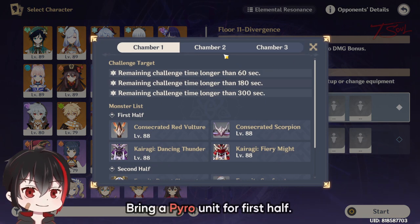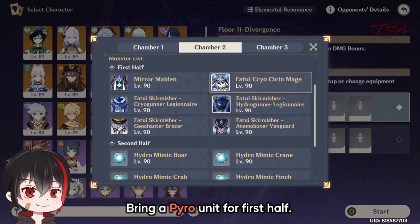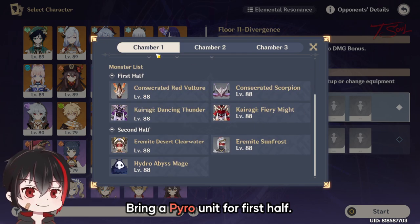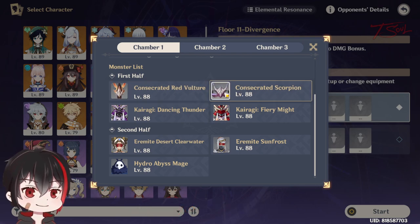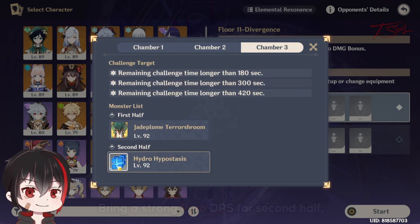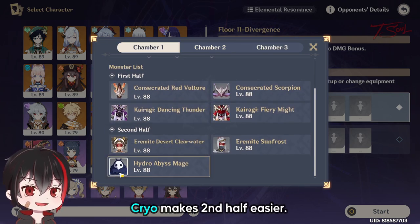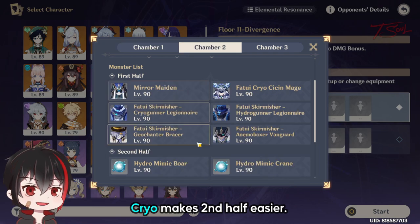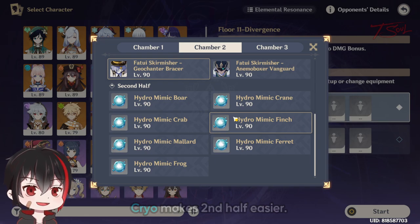For floor 11, first half, bring a Pyro unit to help break the annoying Cryo Slime Mage's shields. The Pyro hit can also help with the Vulture in Chamber 1. Electro will also help with the Scorpion, but you don't really need both elements. The team for the second half should have a strong Pyro DPS to quickly take down the Hydro Cube at the end, but that's optional. Having Cryo helps a lot — they can break the Hydro Mage's shields faster and help freeze all the Oceanate Mimics. Bring a healer or a tanky unit to help survive the Mimic explosions.